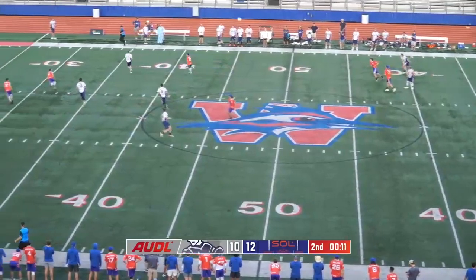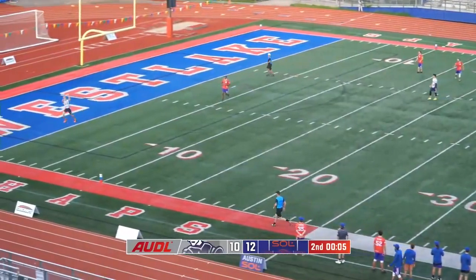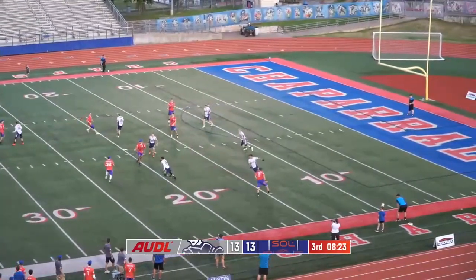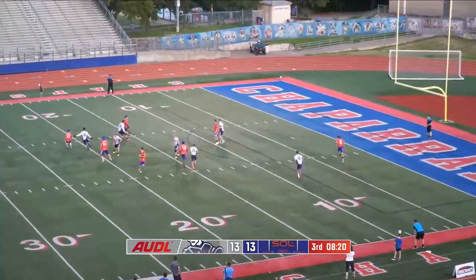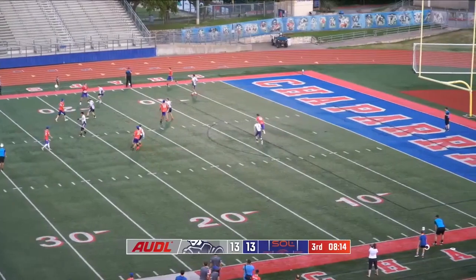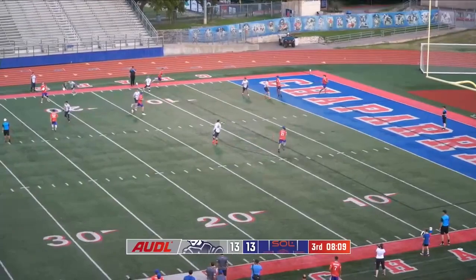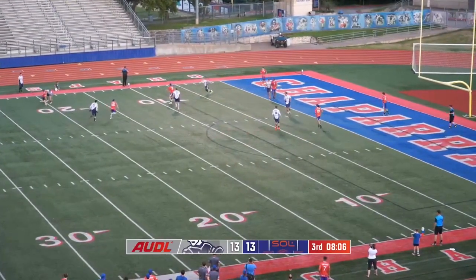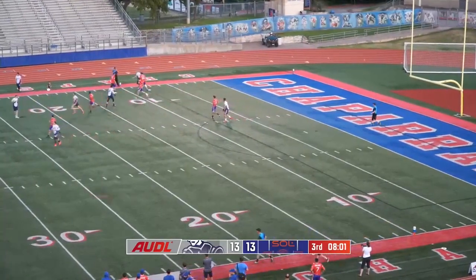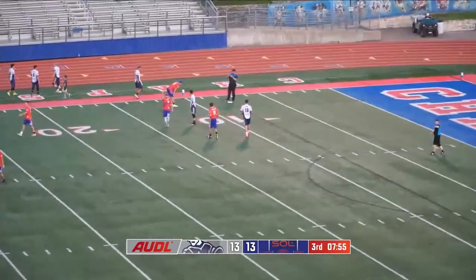Matt Jackson with the disc, over-the-top flick blade to Swiatek. Just to Valsaraj. Back to Starkle, back to Sefton, back to Starkle, back to Sefton, over to Stone, to Sefton, inside to Stone. Bad throw by Sefton — maybe Stone could have been running a little harder. Big D by Griffin Miller. Griffin Miller filling that space wonderfully.